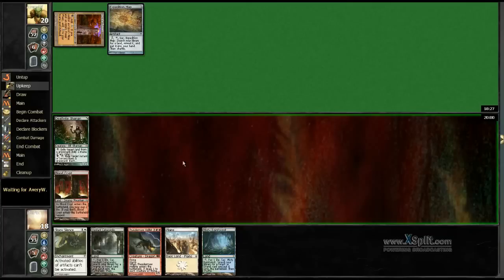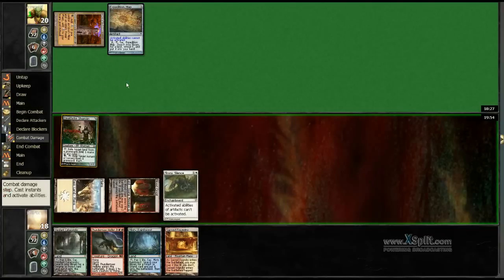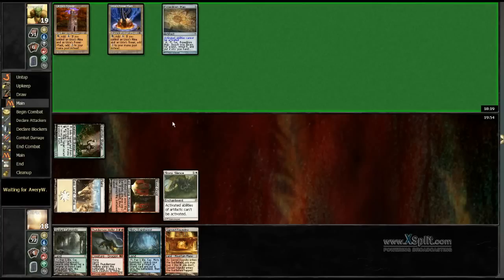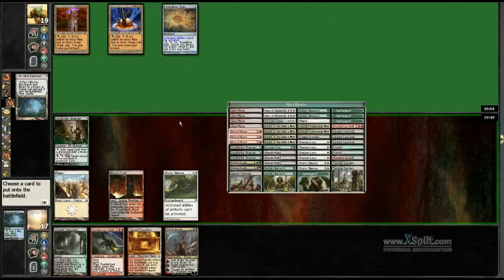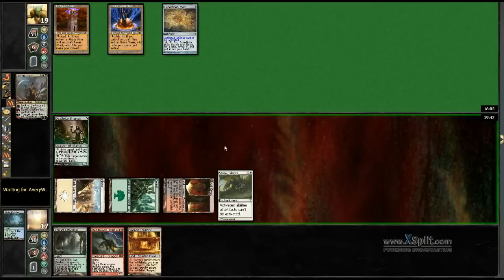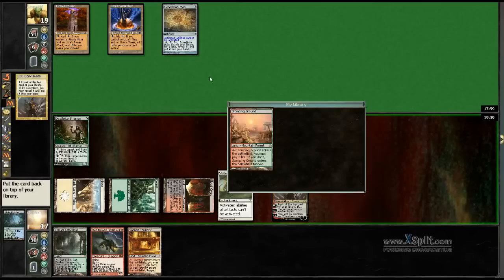He doesn't get to look for anything, his mass removal doesn't work, his graveyard hate doesn't work for most of my deck. So unless he's got a very lucky Tron from hand — please don't have the Tron in hand — unless he's got that, I'm actually pretty sure I should win this. Unless he just puts another Tron piece and a Wurm Coil, which is very improbable without him even launching an Expedition Map.